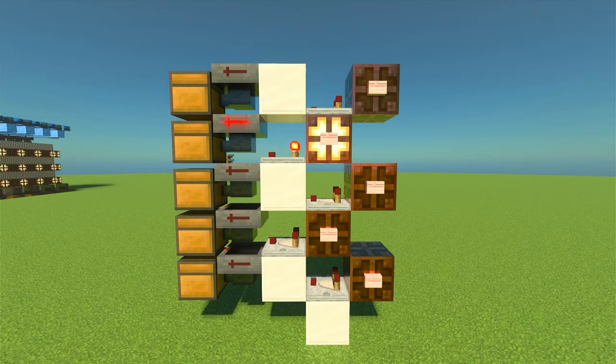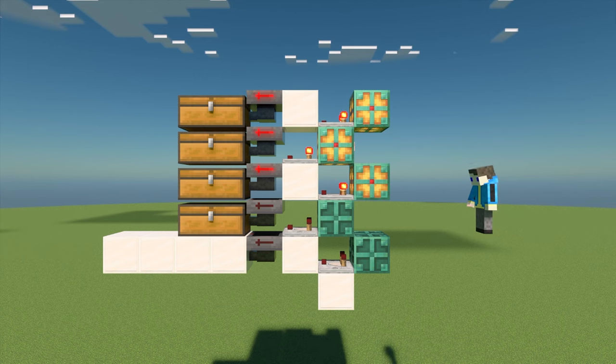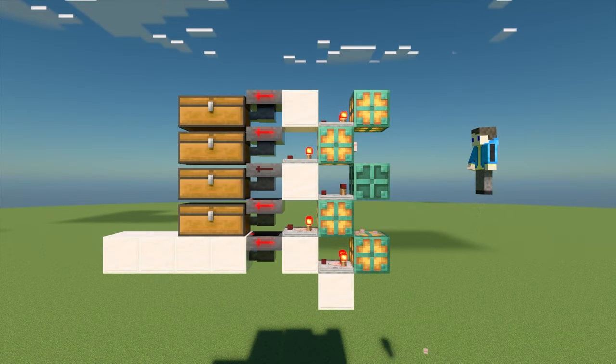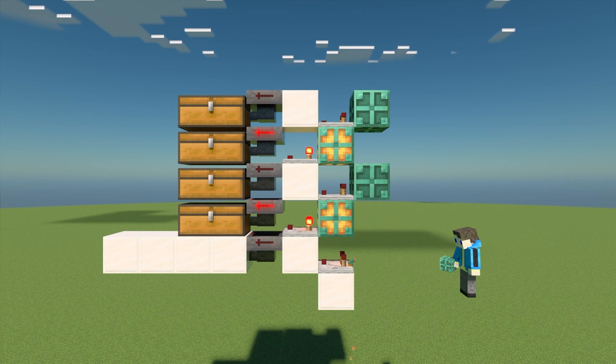Each copper bulb is a toggle for the respective hopper, so getting this correct is key to the sorting system. To allow this to sort correctly, we need to turn on every other copper bulb. When it is all said and done, it should look like a checkerboard. The easiest way to do this is by turning them all on and then manually replacing every other bulb that needs to be turned off.